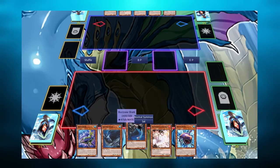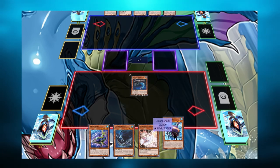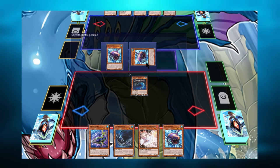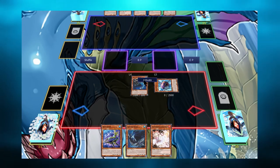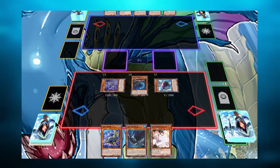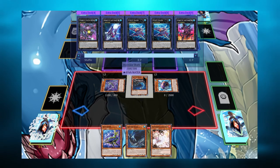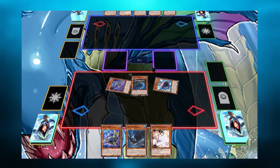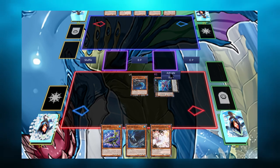And just to give you a little taste of what we can do with Dream Shark: here we'll normal summon our Buzzsaw Shark, and because we only control water monsters, we can special summon our Dream Shark from our hand. Buzzsaw Shark can then target the Dream Shark, special summoning a level 5 fish from the deck — we'll special summon Crystal Shark. Using Crystal Shark and Dream Shark, we'll XYZ summon into Gnash Knight.